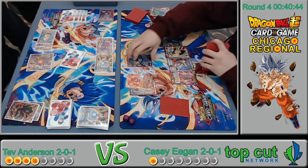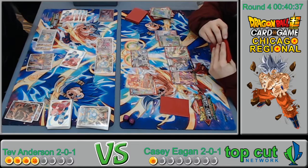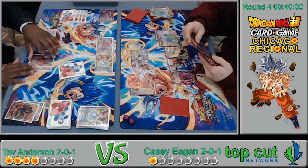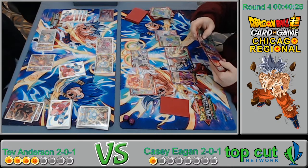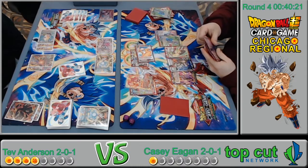That seems to be the only way to win, but he does have a Champa in hand so he could out-tempo his opponent. I'm surprised he didn't attack with the leader first to try to give it Critical double strike. Maybe push in that sense because I don't think Tev has much more combo power in hand. There's a super combo — draw one.